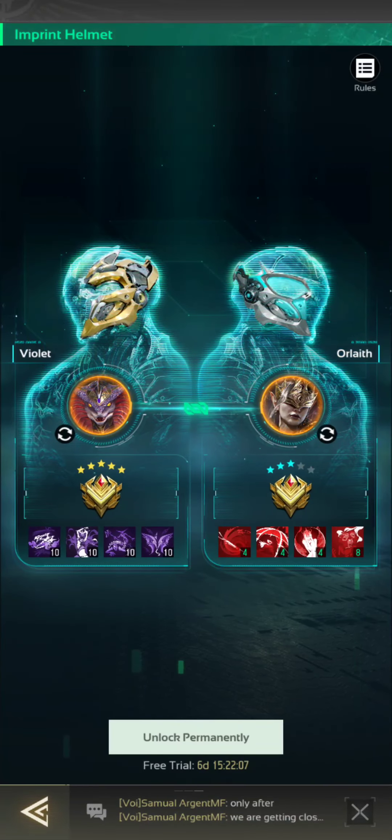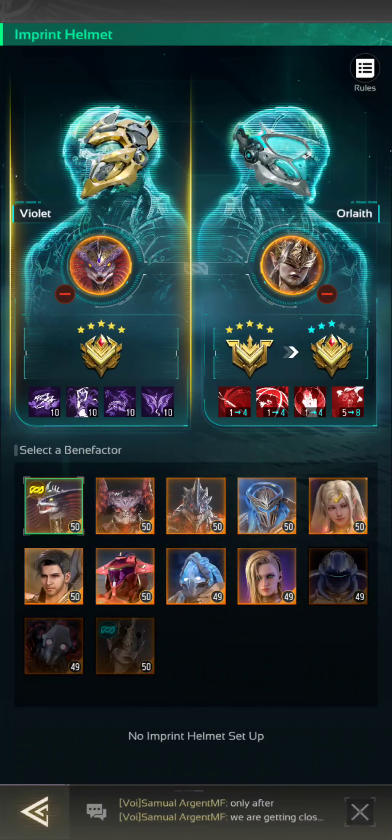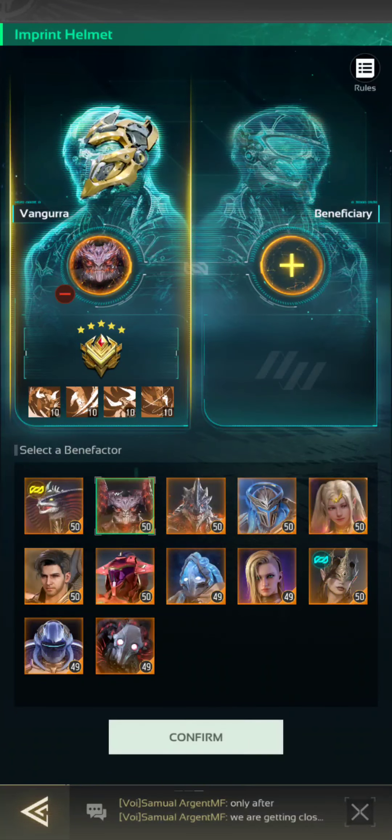You choose your benefactor and beneficiary. Hit the little triangle and you can change it to whoever you want. If you've used them once, you're probably not going to be able to use them again. I have Vangor maxed as well, so if I go to use Orloth again, see how it doesn't show any extra here in Orloth — it would seem that it can't use her again.